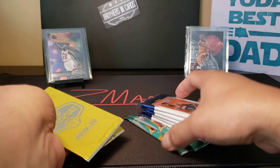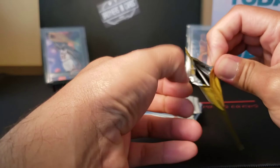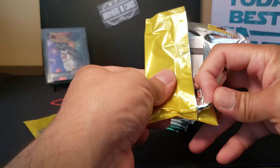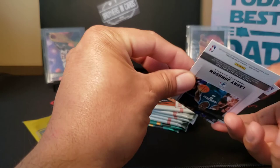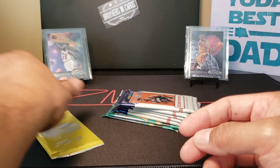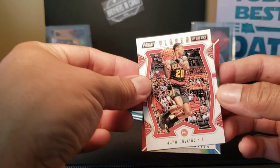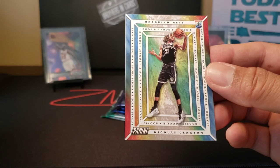We'll start with the NBA Player of the Day, 2019-20. I've never opened up these packs in particular, so I'm not sure if you can get some good stuff out of here or not. We got Nikola Wusevek and Larry Johnson. In the second pack, we got John Collins and a rookie of Nicholas Claxton. I haven't really heard of him, but we got Nicholas Claxton there.